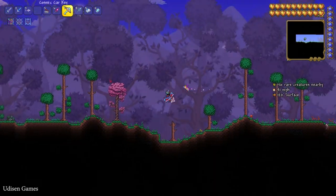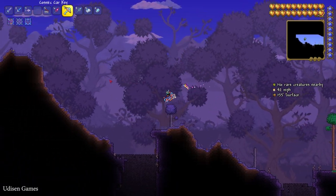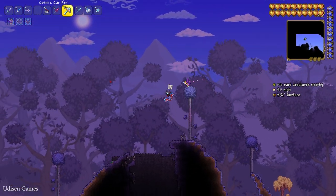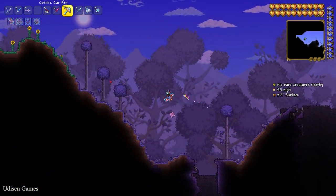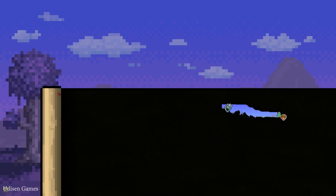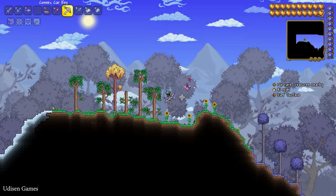How to find this NPC? When you explore the world, simply try to find the ocean biome. You can usually find it at the ends of the map. Press the M button, you see this map, and in the left corner and right corner you can usually find the ocean biome.